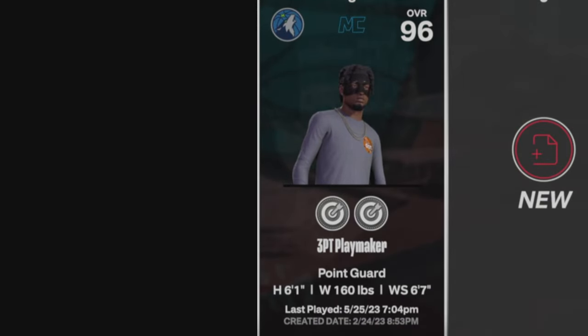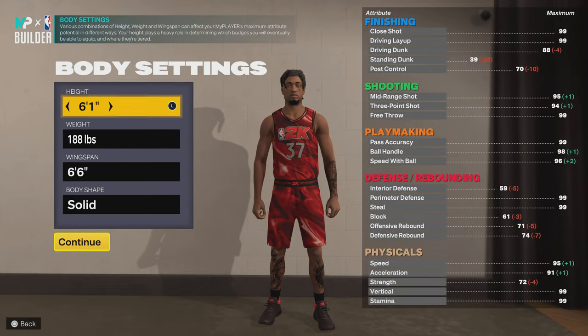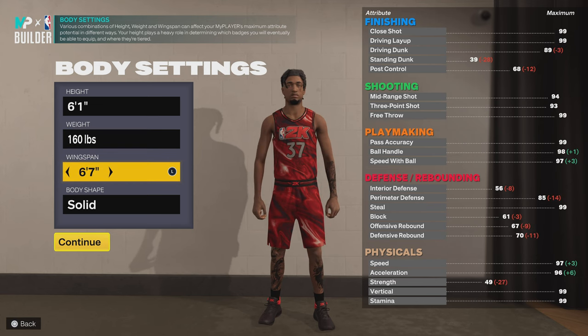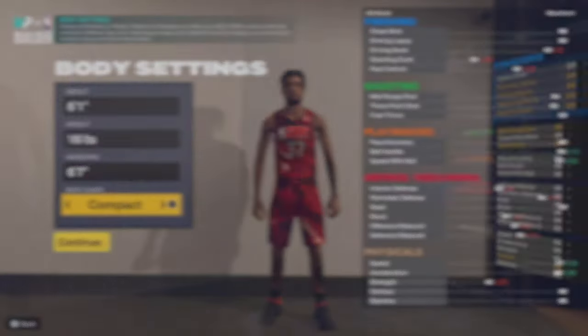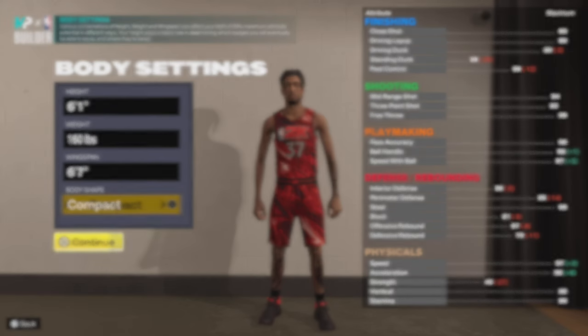Let's get straight into it. The position you want to go with — I always suggest PG because this build is going to get an 86 pass accuracy. You're going to be 6-1, so you don't really want to be an undersized shooting guard. 6-1 is the best height for a small PG on this game. 6-1 builds get way better badge spreads, way better attribute caps — you can do so much more with a 6-1 than a 6-4, 6-2, or even a six-footer. Six-ones are just built different this year.